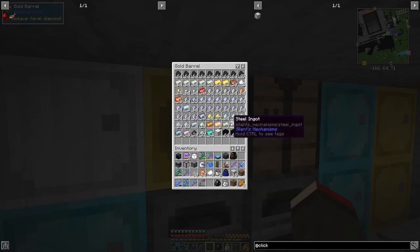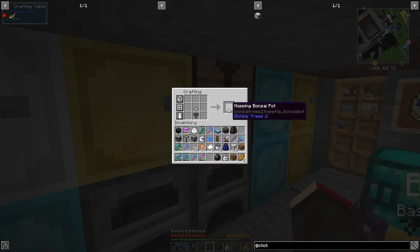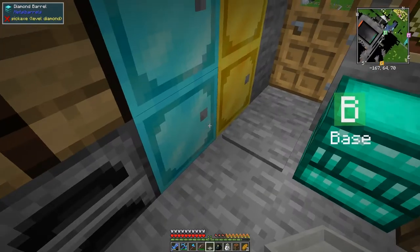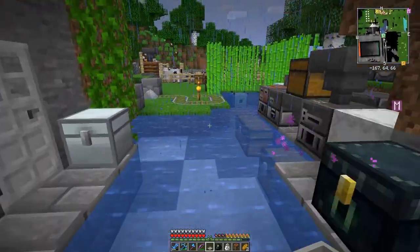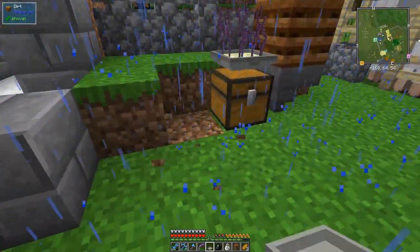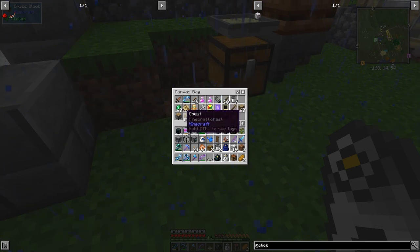Let's make an oak bonsai pot while we're here - just five clay and a hopper. We need a chest as well. I've got oak saplings - I just want one. Let's put down a chest beside the other one. I've got plenty of space here to do that. Put down the chest, put the hopping bonsai pot on top.